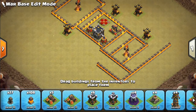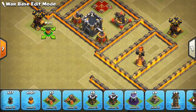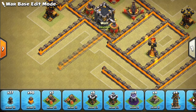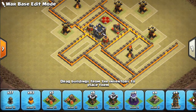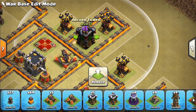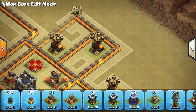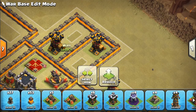Now we'll continue to fill in some more compartments. Let's put a compartment radiating outwards here and we'll finish that compartment down, starting to fill in some compartments over here. One thing that's nice is this size compartment where you have two defenses or two 3x3 buildings that fit with one tile empty between them. It keeps your base compact, lets you put spring traps in between, and also makes it so the queen from the outside can't reach whatever's back here — making queen walks harder.